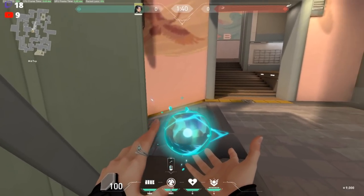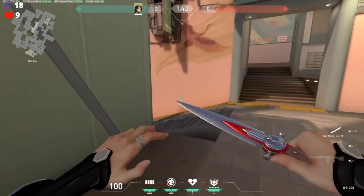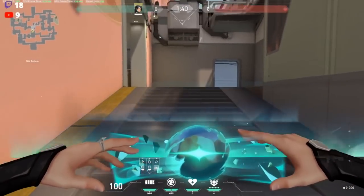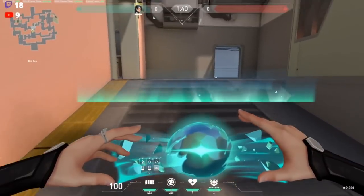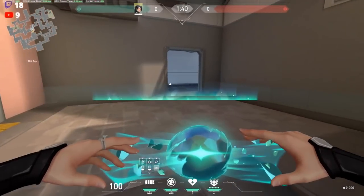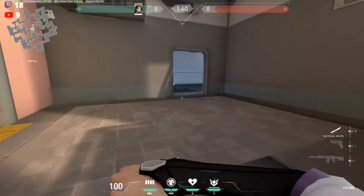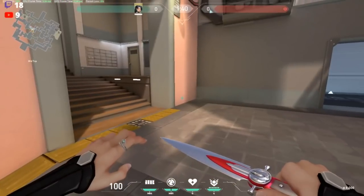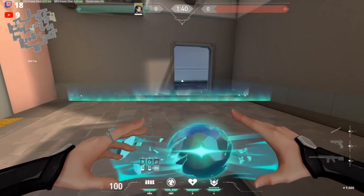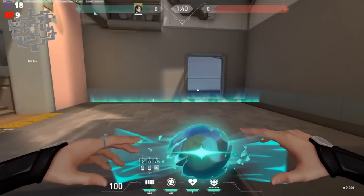There are situations where you want to throw the wall down right away — if you're getting rushed, throw it immediately. But if you think there are only a couple, use slows or just take the gun fight. Also, be careful on stairs — it's really glitchy trying to place the wall there. And don't wall off ropes if you haven't decided on heaven or ropes yet; that forces you into a bad position.